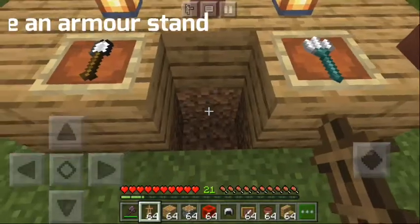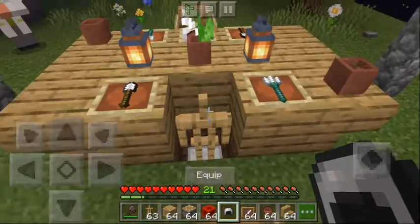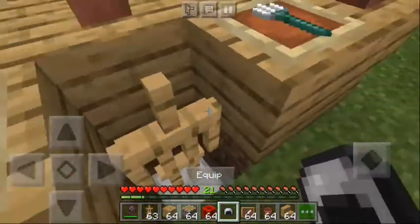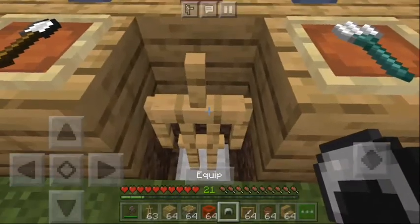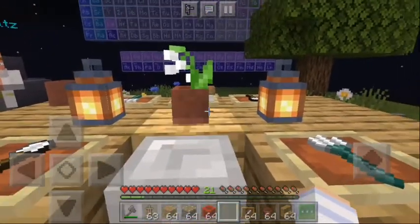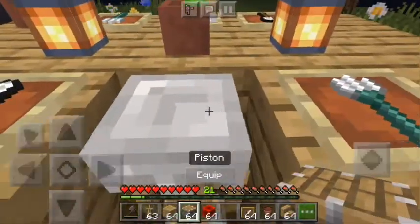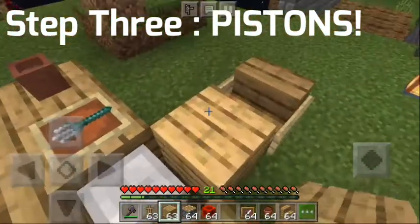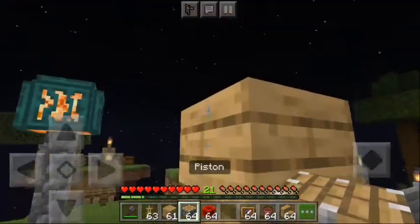Step two is to put an armor stand in it and make sure you pose it like this. If you are playing in Java Edition or on PC, you don't need to do that because you don't really have arms. Then equip it with an iron helmet or any other helmet you want, as long as it's not a turtle shell. Next step, you want to grab your piston and some oak wood planks.